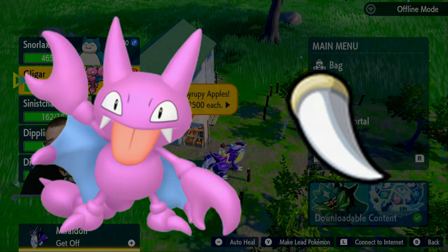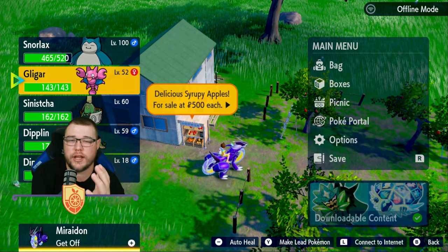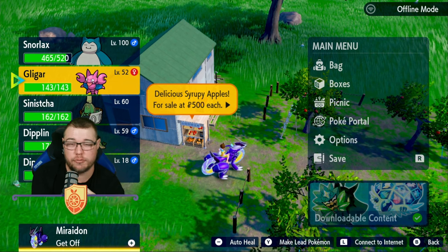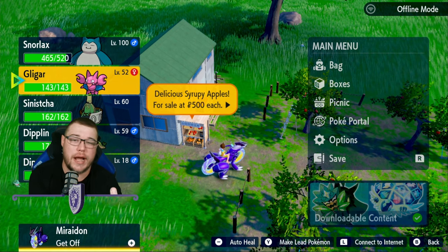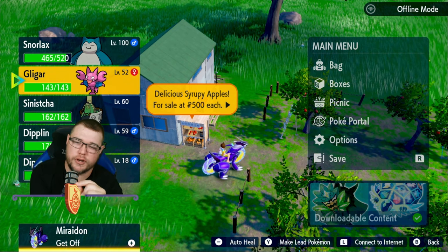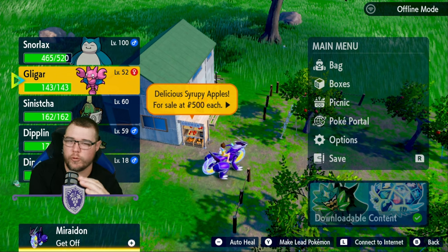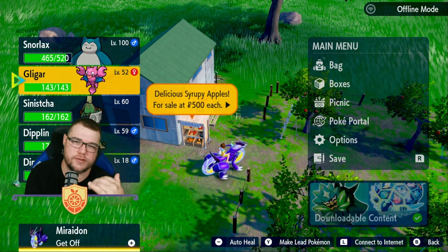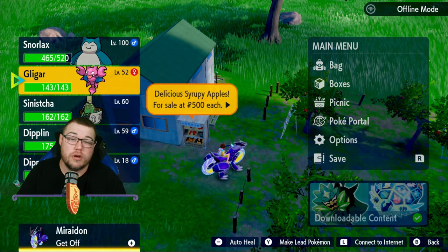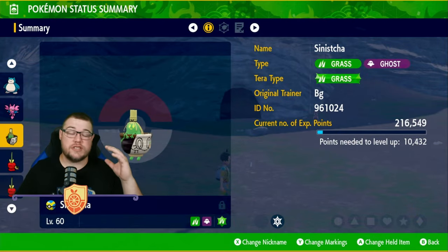Gligar needs to hold the Razor Fang to evolve. The only way to get it is through your Pokédex rewards — work on your Pokédex, claim rewards, and you'll get items like Apricorn Balls, XP Candy, proteins, your Prism Scale, Reaper Cloth, and Razor Fang. Give Gligar the Razor Fang and it'll evolve into Gliscor.